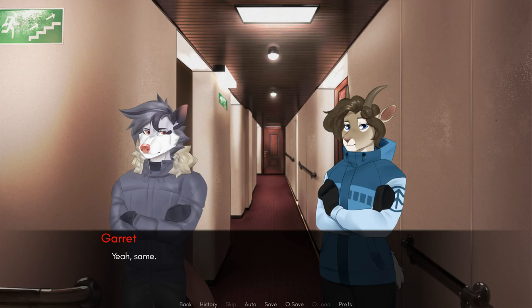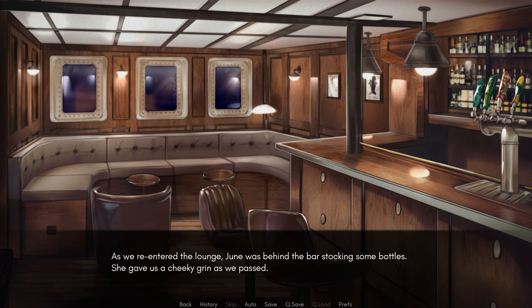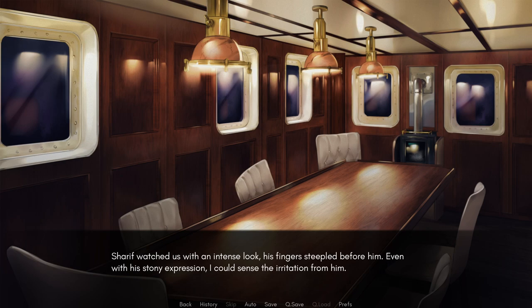The three of us made our way up and back towards the lounge. As we re-entered the lounge, June was behind the bar, stocking some bottles. She gave us a cheeky grin as we passed. Sitting on the nearby sofa was Joseph. He had a cup of coffee before him, watching the gathering in the conference room with interest. Everyone was gathered in the adjoining dining room, seated around the large table with Sharif at the head. There was a smattering of conversation when we arrived. Sharif watched us with an intense look, his fingers steepled before him.